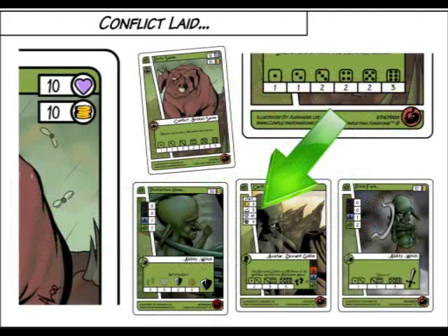If your opponent decides to play a conflict, the conflict rolls first. The number on the die and the conflict will tell you how much damage this inflicts on your avatar, less any defensive abilities that you may have in play. This damage is deducted from your avatar's life.